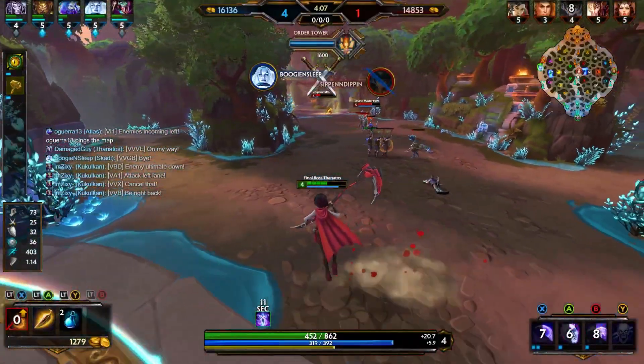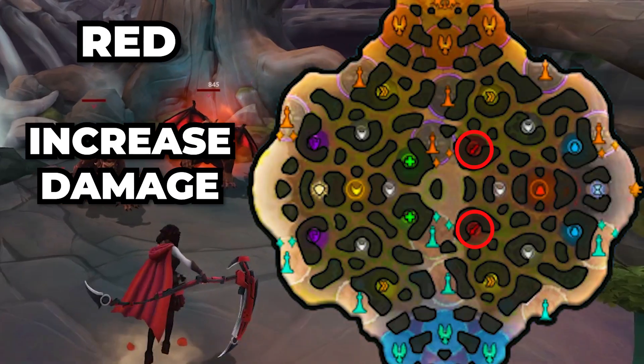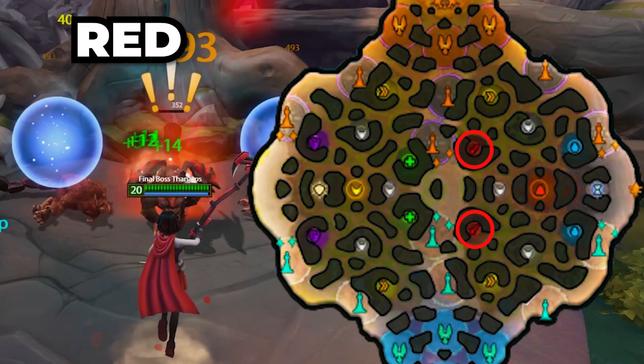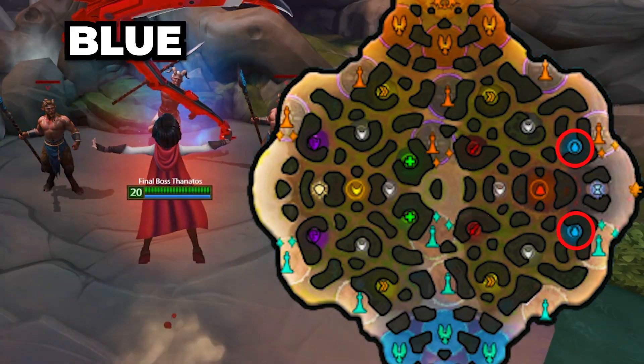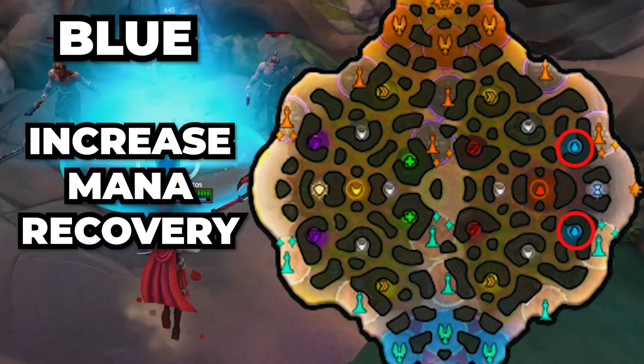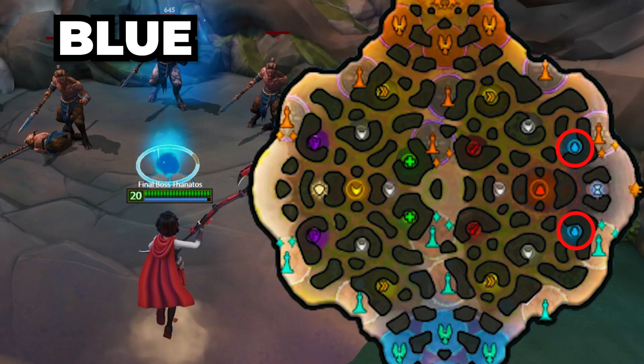Let's start off with the buffs that are on the map. You have your red buff, which increases your damage. There are two on the map, one for each side, and mainly the mid laner will take that buff. Then you have your blue buff, which increases your mana recovery. There are also two on the map, one for each side, and the solo laner normally gets that one.